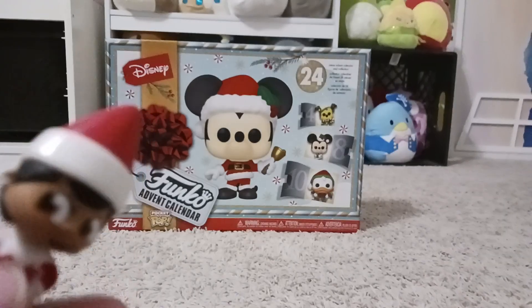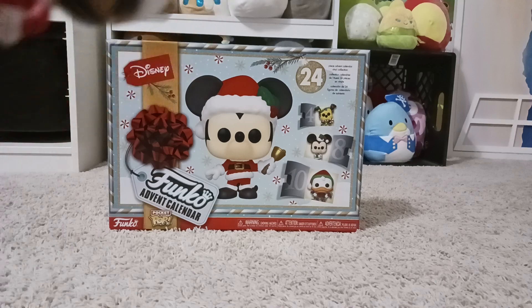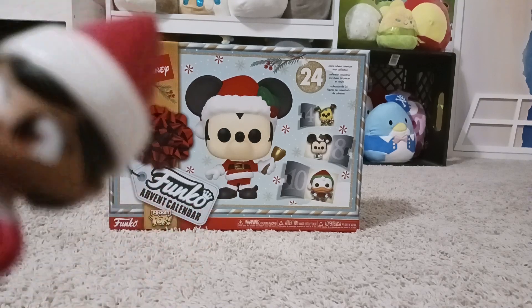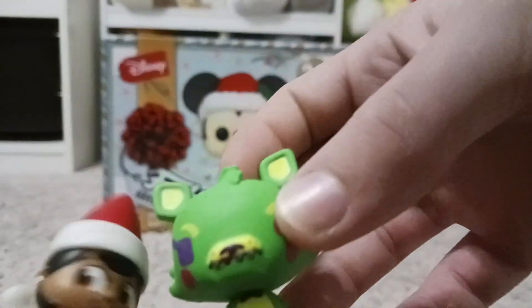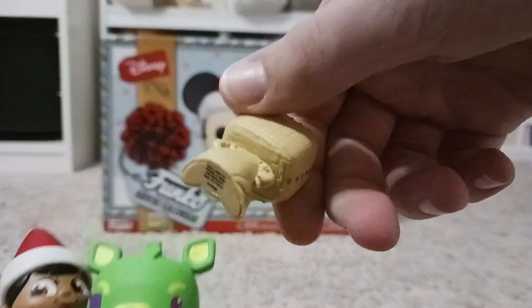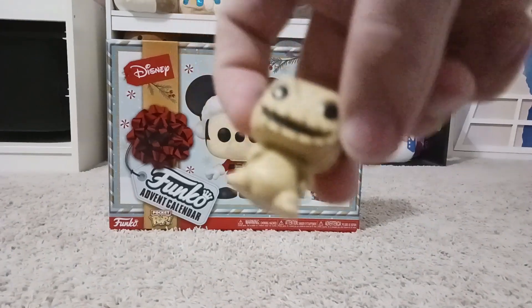Hello guys, Young Andre's Elf here, and today is day 15 of the Disney Funko Advent Calendar. I am joined with Green Foxy — hello — and Oogie Boogie with his bugs all came out. Oh, have you seen my bugs? They all fell out.